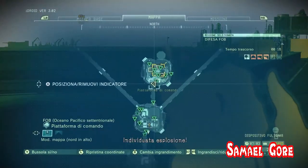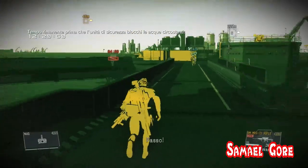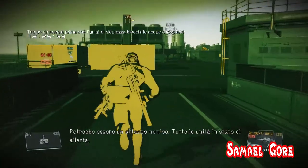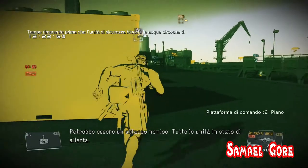CP, this is Zulu-2. Explosion spotted. Damage unknown. Over. This is CP, understood. It could be an enemy attack. All units, stay alert. Out.